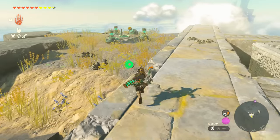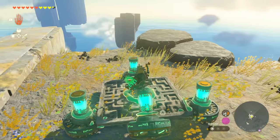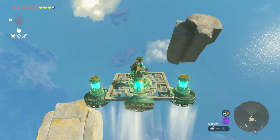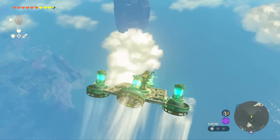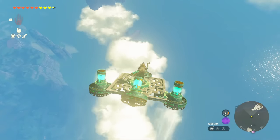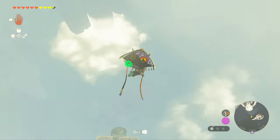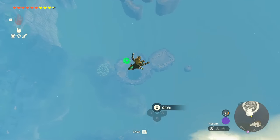On this island there's a pre-built structure with a bunch of batteries and a control system on it. Once you turn it on, you can fly directly down to the island you need for the last challenge. We just want to take it over this way and keep flying until we can jump off and dive our way down to that island. From there, glide down and land right in the pool.